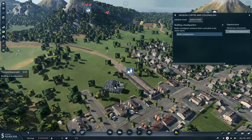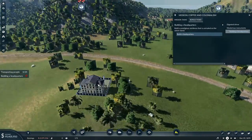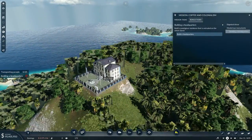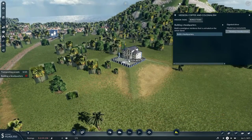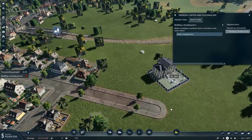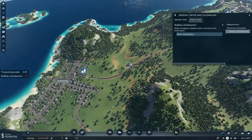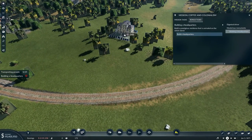Did we have a headquarters previously and I just forgot all about it? Build a prestigious residence that is unrivaled anywhere else on the whole island. Where do I want to build this? Do I want to sit myself up on top of here? I actually like the idea of building it right up on top of a mountain — I think that would be a pretty cool thing to do. However, I'm also thinking that on the outskirts of a town may be a better option. I reckon we should put it here overlooking.